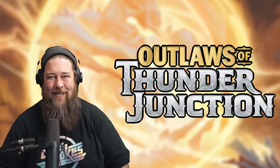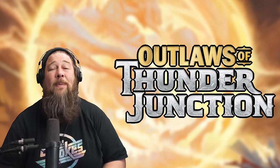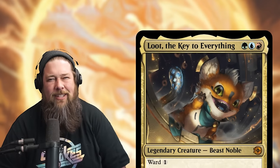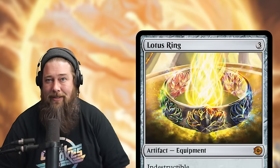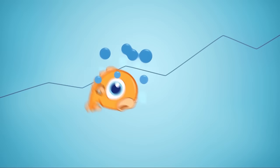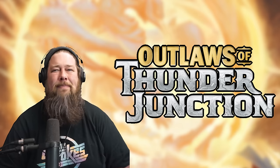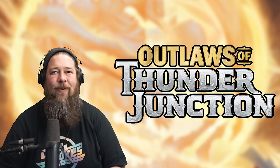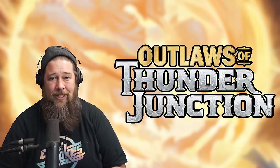It's big score day in Outlaws of Thunder Junction, and we have a ridiculous amount of super spicy mythics to talk about, including maybe the cutest magic card that has ever been made, a new lotus, and a ton more. Hello everyone, it's Seth, probably better known as Saffron Olive, and it's time for another daily dose of Outlaws of Thunder Junction spoilers.